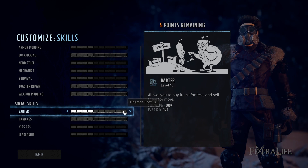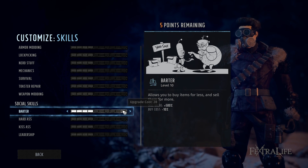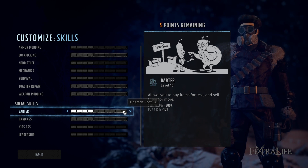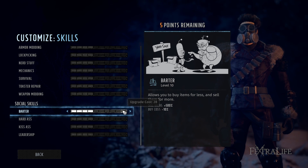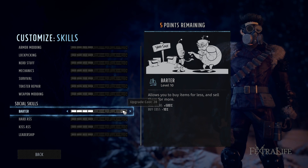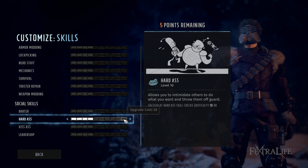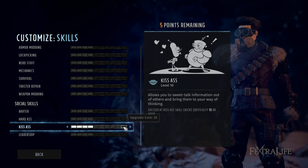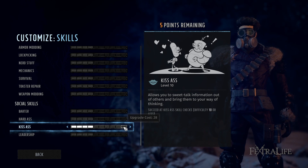Moving to social skills — Barter primarily increases your sell value, making junk worth up to 500% more money, and reduces buy cost by 1% per point. The idea is to loot a lot, sell it, make money, then buy what you need. Barter uses the highest person in your group, not cumulative, so make sure one character works on this. Hardass and Kiss Ass are your intimidate and persuade skills — again, highest value in your group counts during dialogue. Make sure one person has Hardass and one has Kiss Ass, or one person has both, and get them to 10.